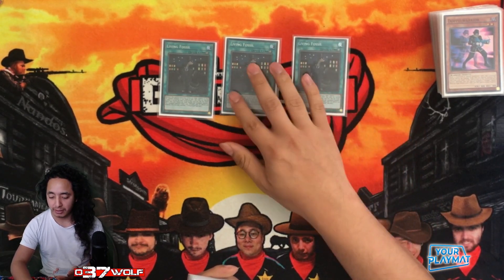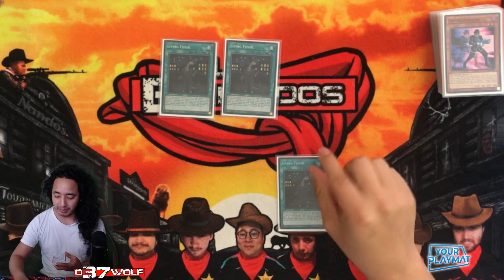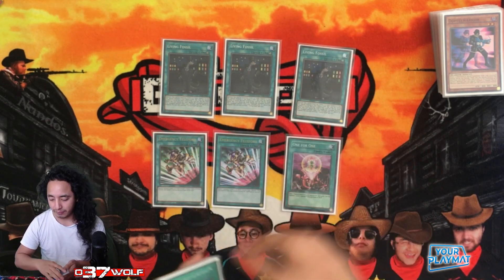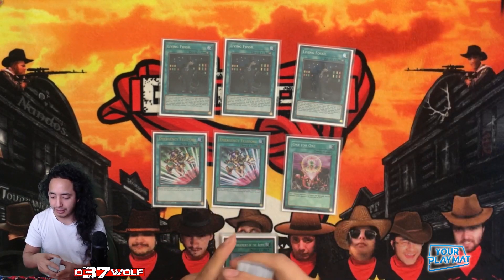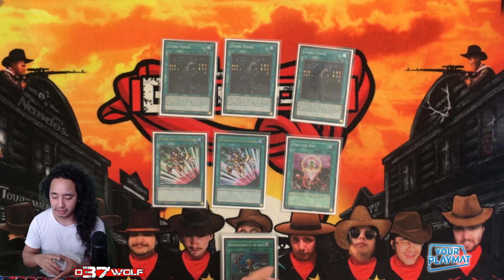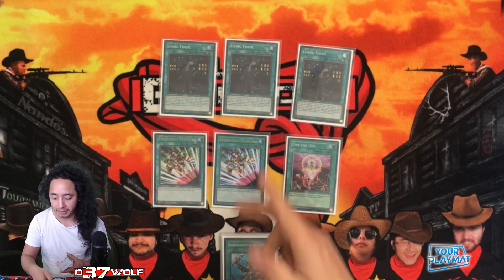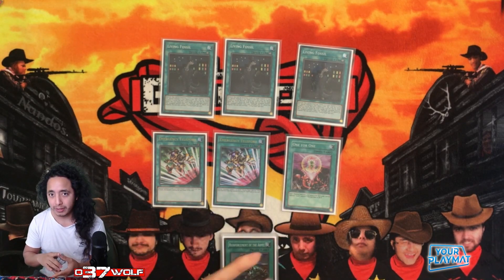There are times you get into these weird grind games and you can bring back Herald, and it just becomes a negate. Then of course you have Emergency Teleport and One for One. Since you play the hand trap route, you can deplete your hand and have the chance of drawing into a one or two card combo after you've hindered your opponent.